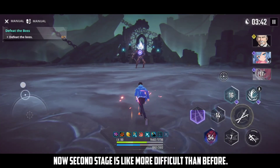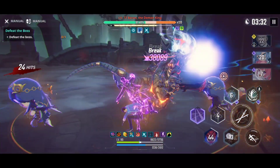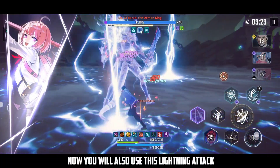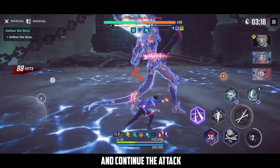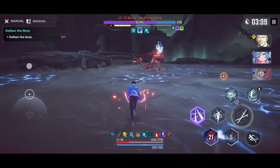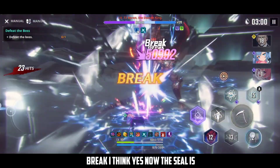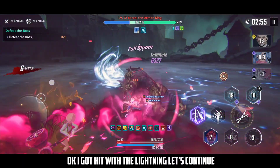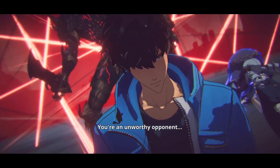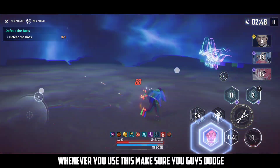Now the second stage, which is more difficult. He has a shield again which we need to break. He will also use a lightning attack so stay alert and dodge those. Keep attacking — breaking the shield is the priority, remain close to him. Call the hunters like in story mode and dodge. The shield will break. Continue the attack and use the ultimate.